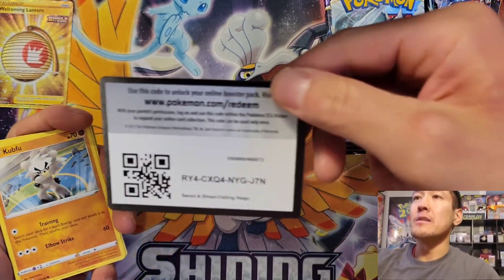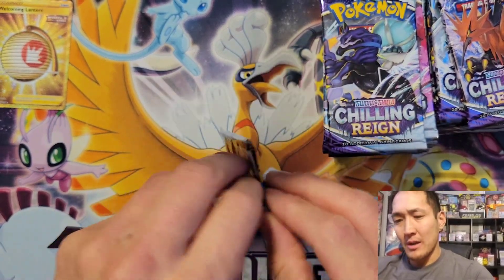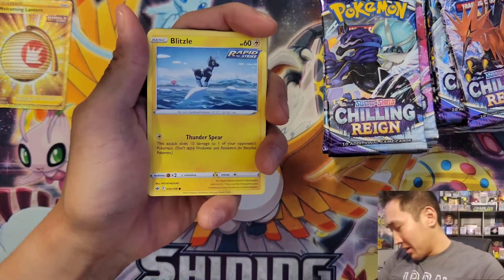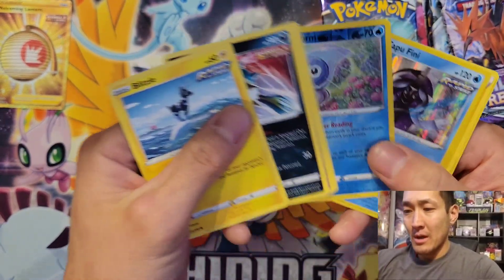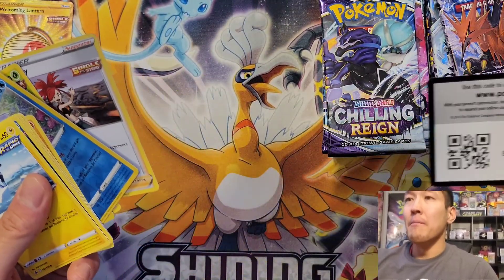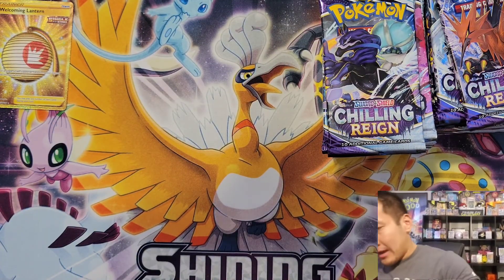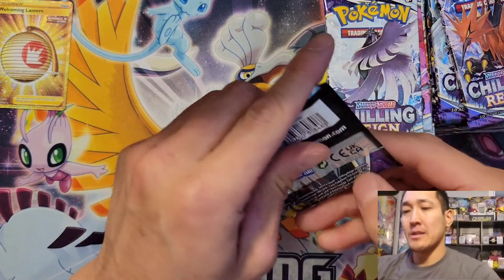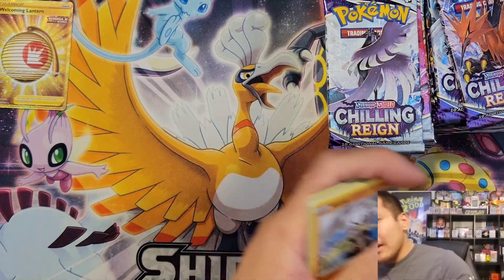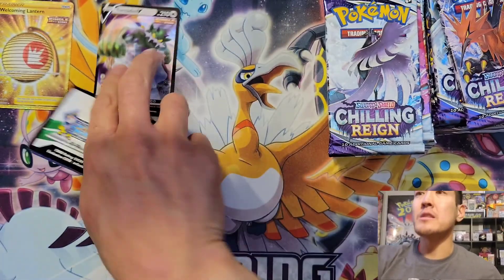The artwork in the set is beautiful — the Galarian birds look absolutely stunning. Galarian Moltres is probably my top favorite, and Articuno was a very close second. We got a holo rare Cobalion there. Quick shout out to Apex TCS, one of my favorite vendors on Instagram. He's selling his business and helped me out with some very cheap boxes during his going-out-of-business sale.